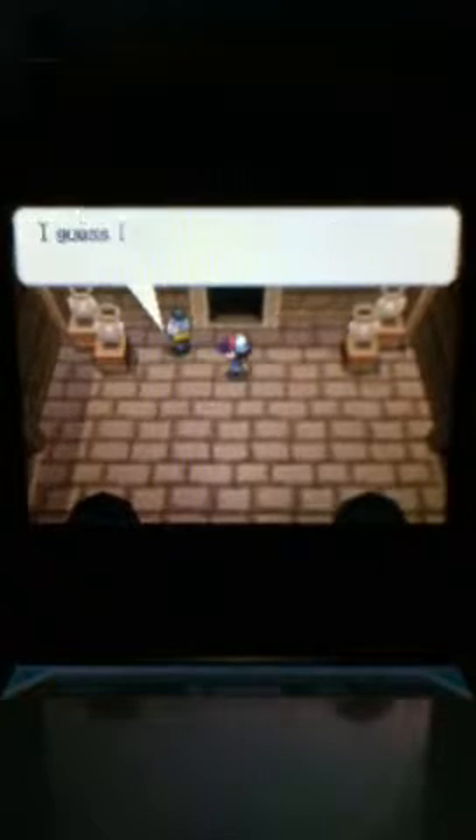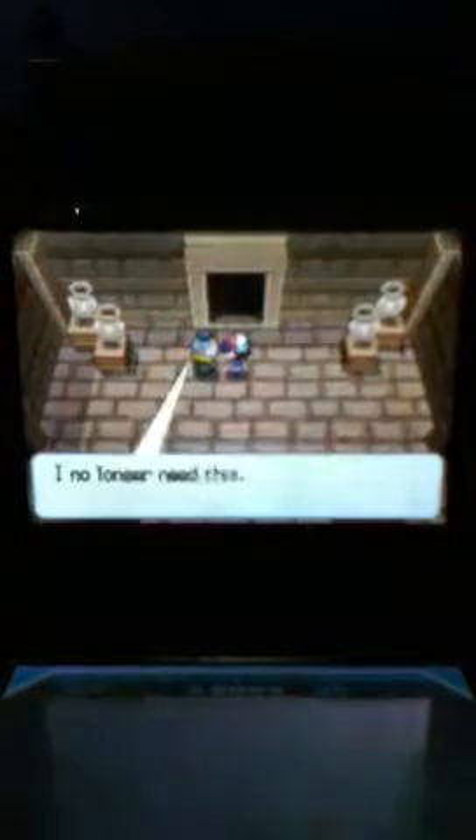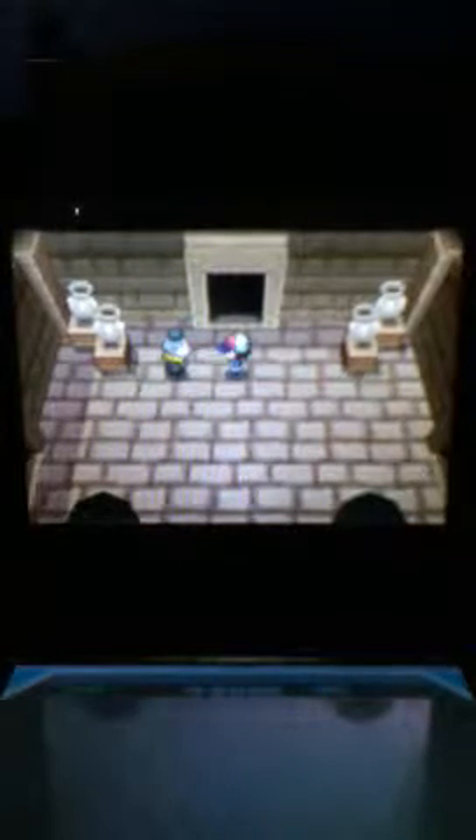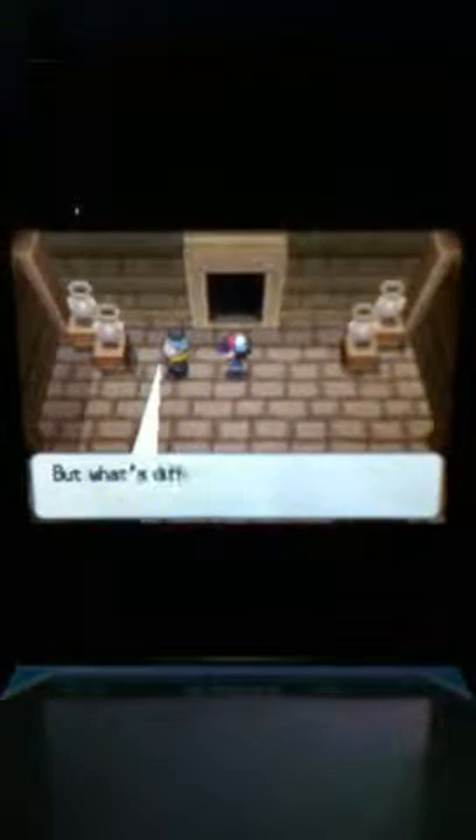This is actually one of the six Sages that we have to catch. Looker should be coming anytime now — he gives us Calm Mind. I will find the other five Sages in another special episode. But first we need to get the HM for Waterfall.